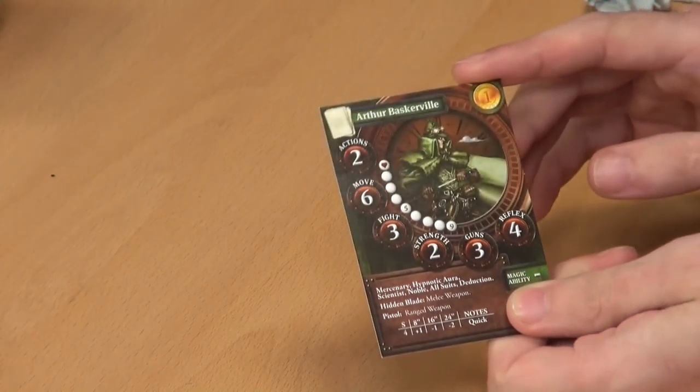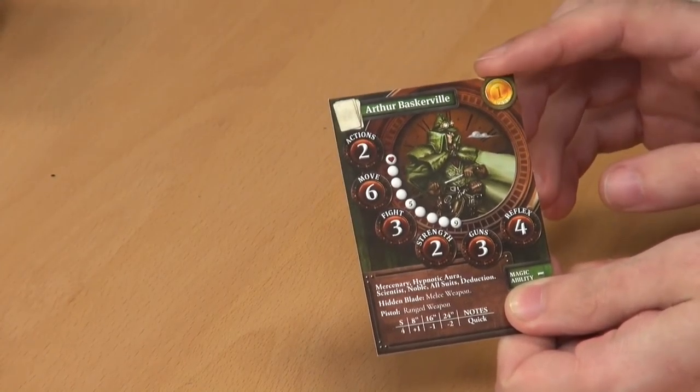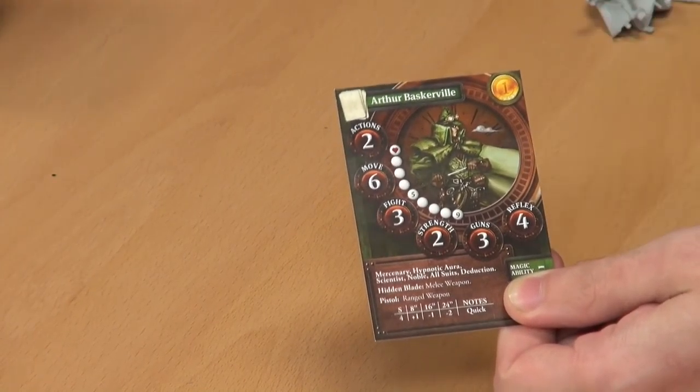So it's Arthur Baskerville himself. Now, this is actually interesting because these are now resin minis for Volsung — up until now it's been all metal, so this is a bit of a shift for them. His card shows nine wounds, two actions, six move, three fight, two strength, three guns, and four reflex.